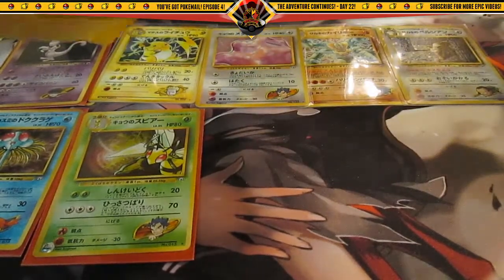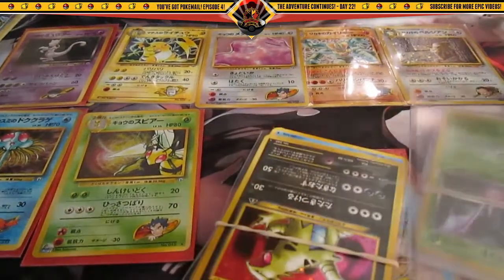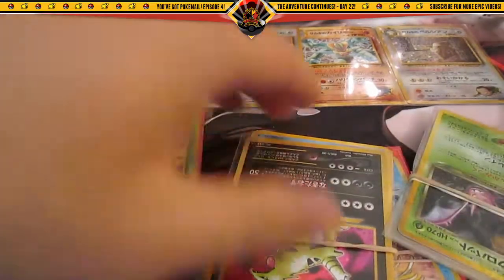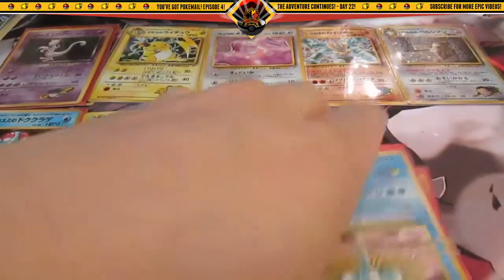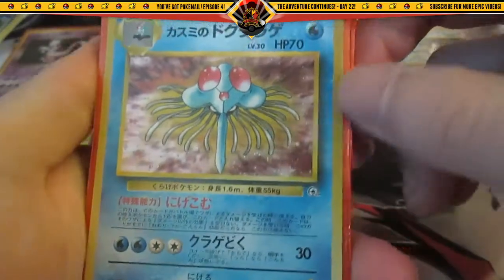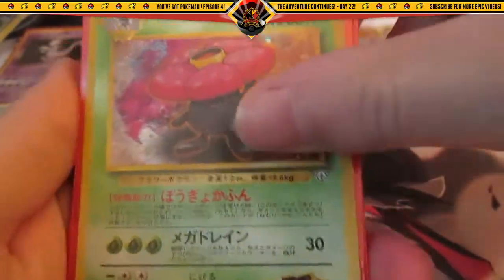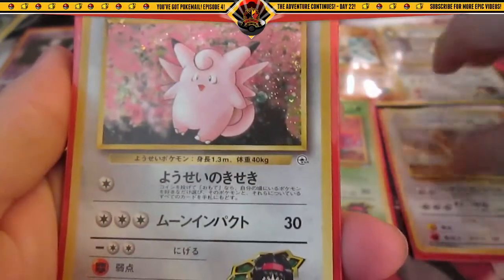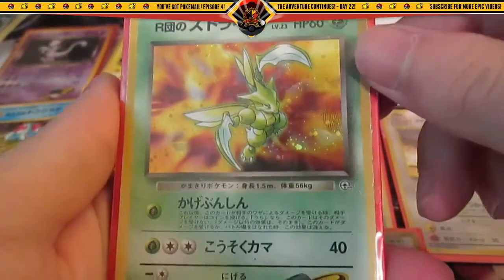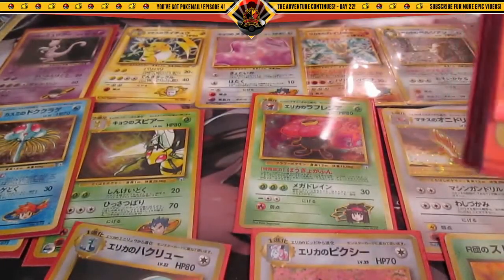Alright, next lot! Oh, this one has a lot of lovely cards in here. More Gym Heroes and Gym Challenge — my favorite set out of all the sets. Here's another Misty's Tentacruel, Erika's Vileplume, Lieutenant Surge's Fearow, Erika's Fable, Erika's Dragonair, and Rocket's Scyther — one of my favorite cards from this set. And Erika's Venusaur.